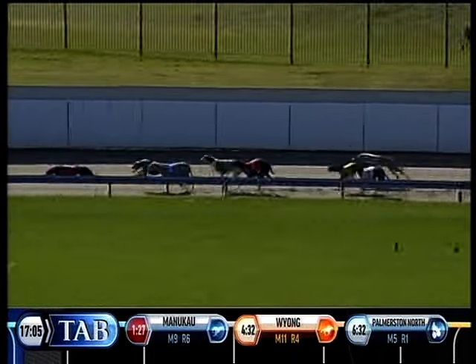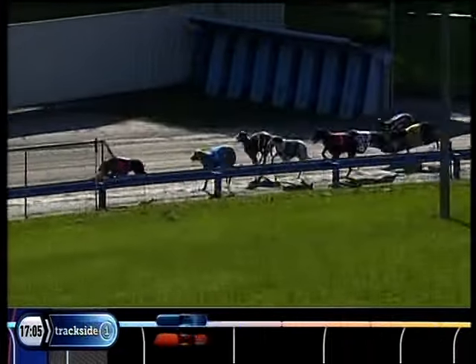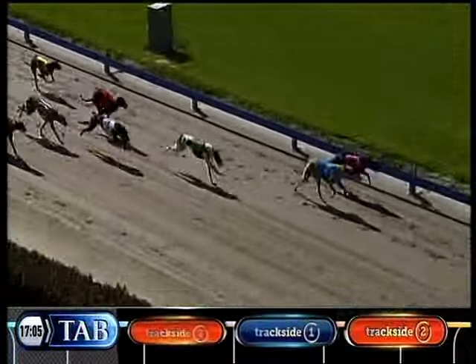Off the top they come — Forda's Flyer, Opawa Harry up wide, Scott Novelli. Followed back there now by April's My Mum. Finishing inside of that runner there is Scott. A swing for home — still there, Forda's Flyer. Opawa Harry over the top.